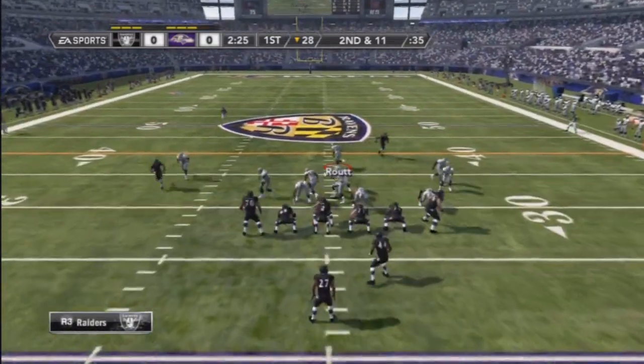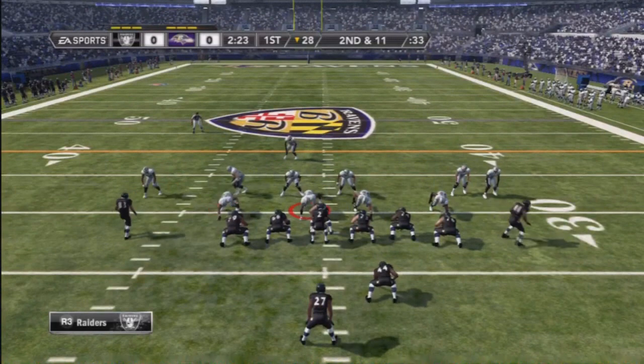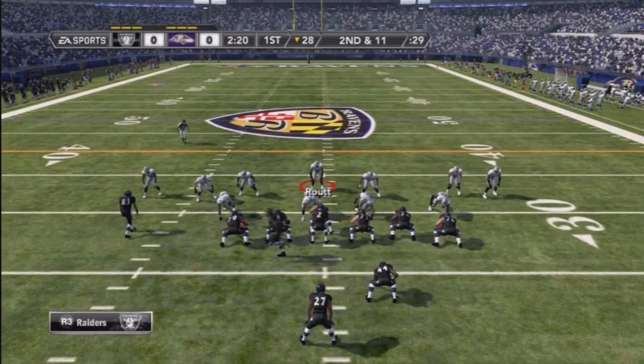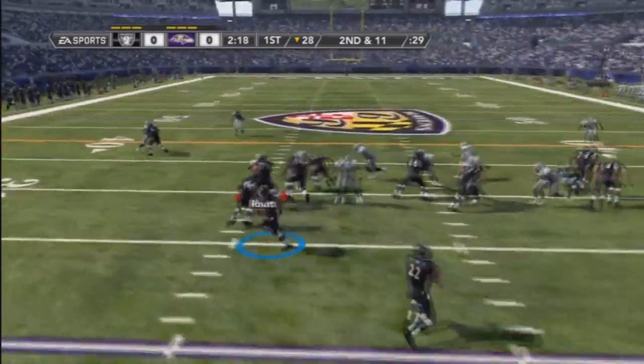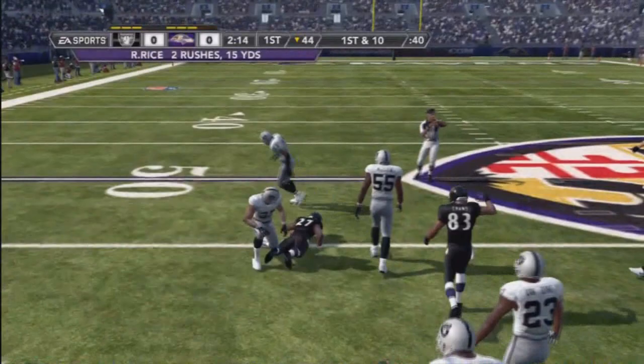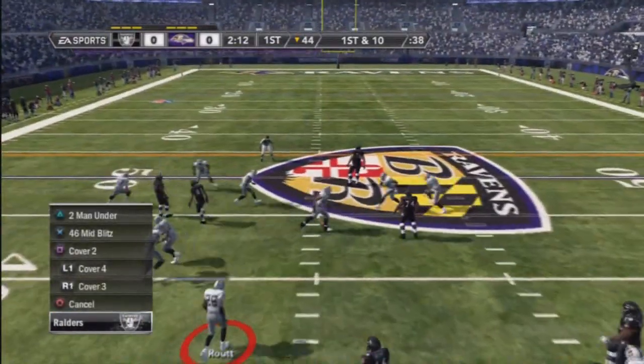This time what I like to do is disguise my defense. To disguise your defense you want to go ahead and press your defense — man a line, as you can see here. He's again going to run. This time he comes out in a counter and he gets a first down.